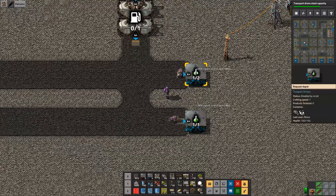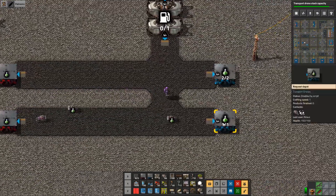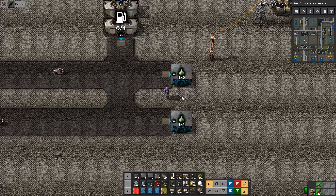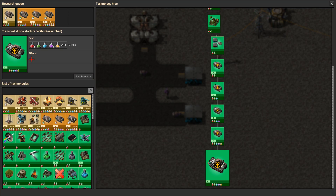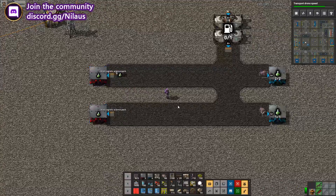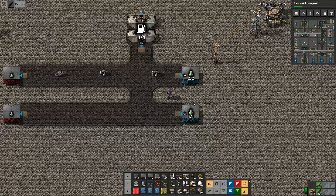Each stack is 1,000 units, and now with the upgrade it goes up to 2,000 per drone load. So they can haul a significant amount, and with enough speed upgrades as well that's going to make a big difference. Basically that's how this mod works — I think it is really clever and interesting, and with a few upgrades it'll really make a big difference in how much you can haul.